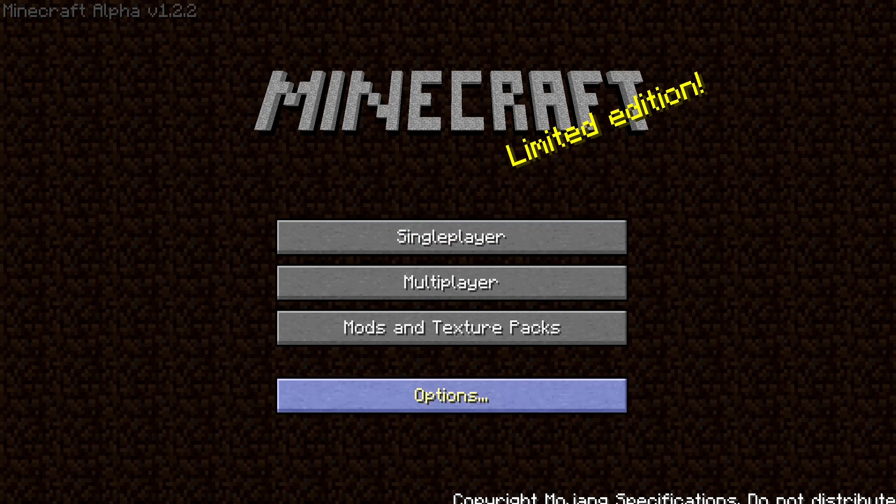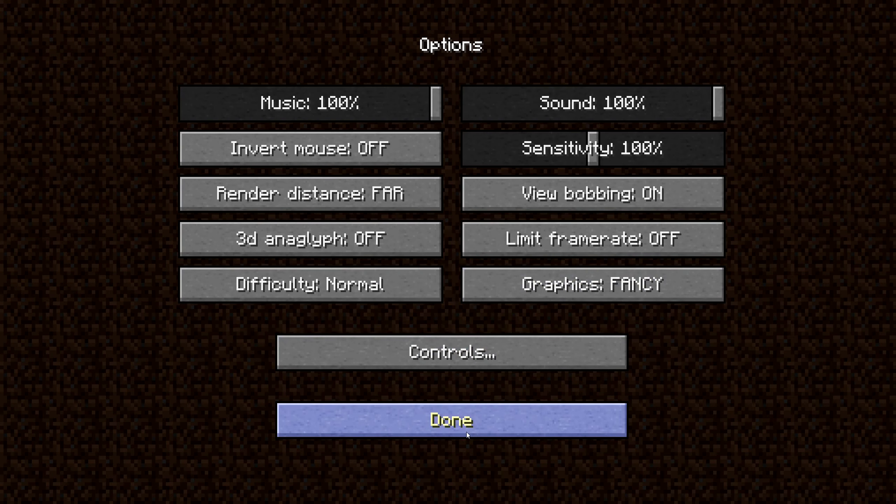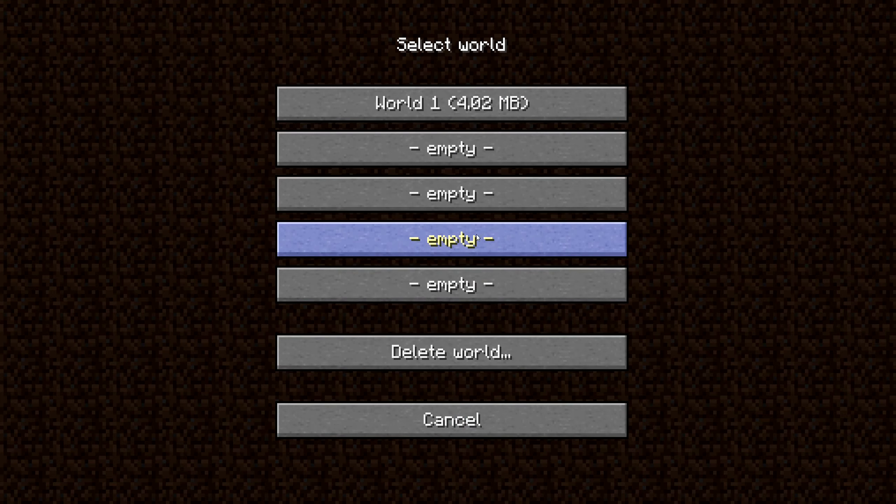Alrighty, howdy y'all and welcome back to Minecraft. Now in today's episode, one thing I did notice is that they added in 1.2.2 a mods and texture pack button. This is where you can add texture packs and stuff in this version. So we're going to go to single player world.